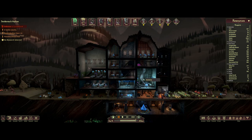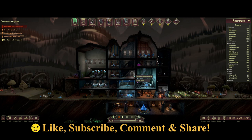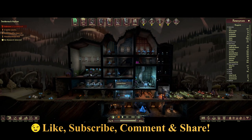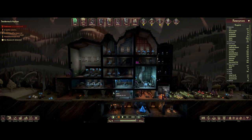Hey everybody, Zyle here back with another guide for Mind Over Magic. In this guide we're going to be talking about building and how all the building stuff works. I've got one of my advanced playthroughs loaded up because it has a bunch of examples I can show, and I have unlocked all the prime building type stuff so I can show you the stuff in research. So let's get into it.